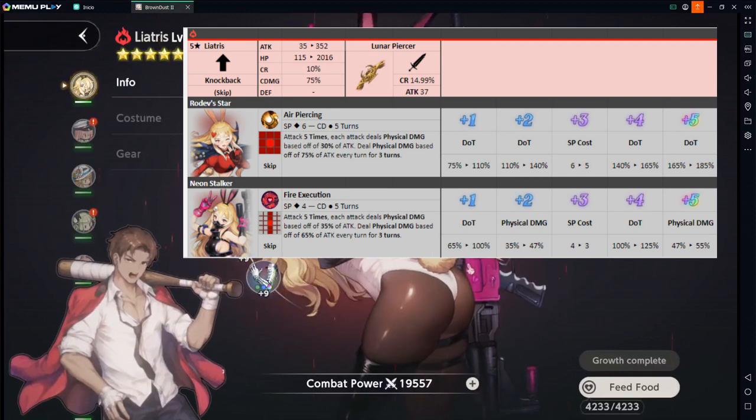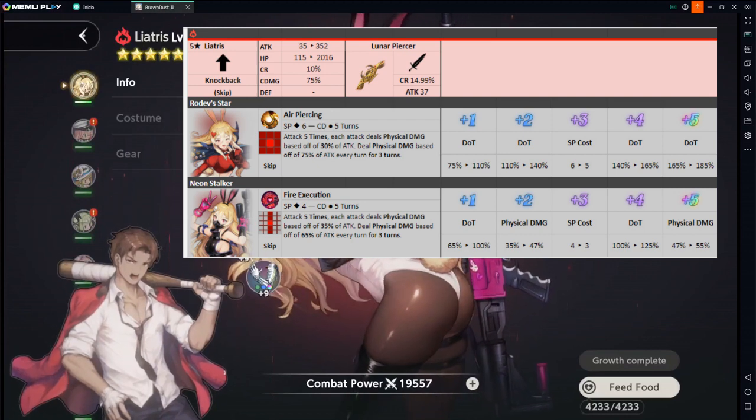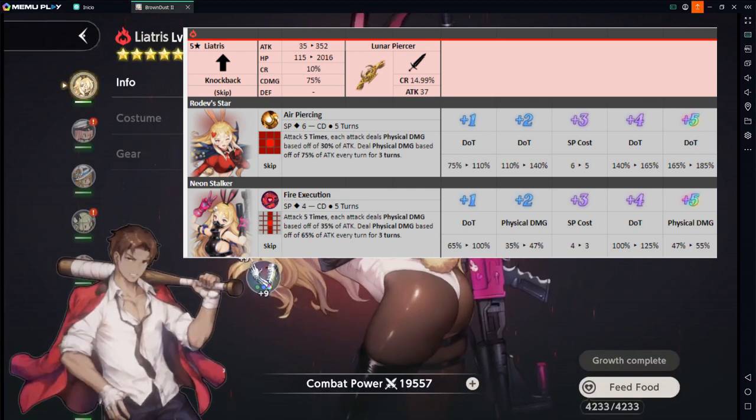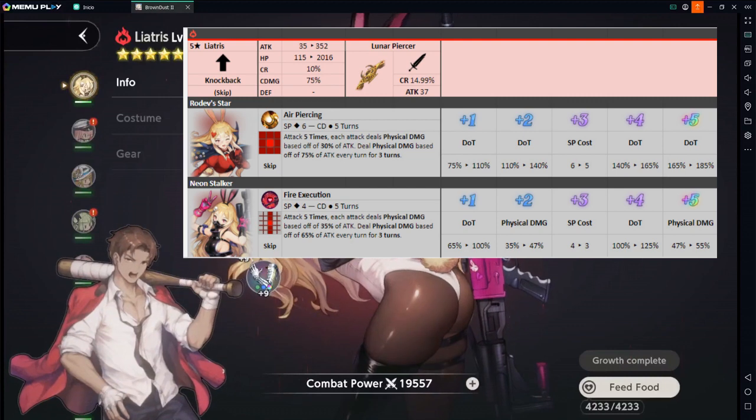When it comes to her weapon, it gives you 15% crit rate, and I really love that. Because that allows you to create better builds — you can focus more on crit damage and attack for this character, which are basically the best stats for any character. But having the crit rate from the weapon allows you to do a more balanced build.